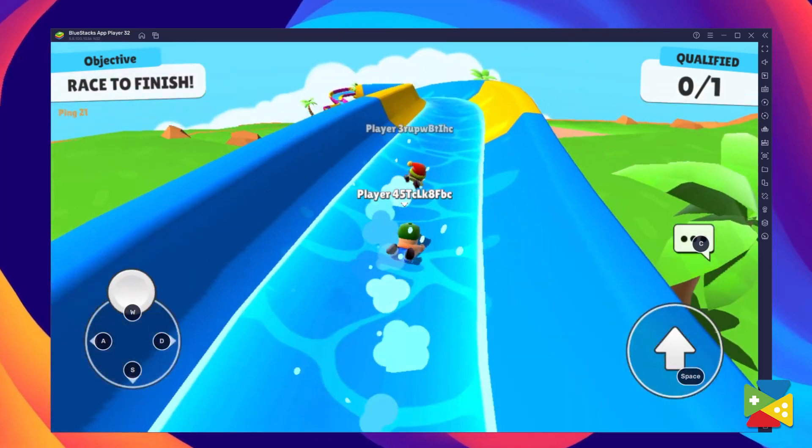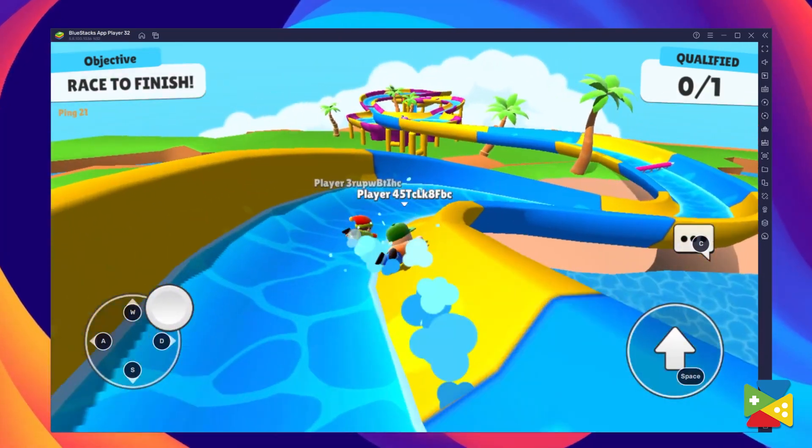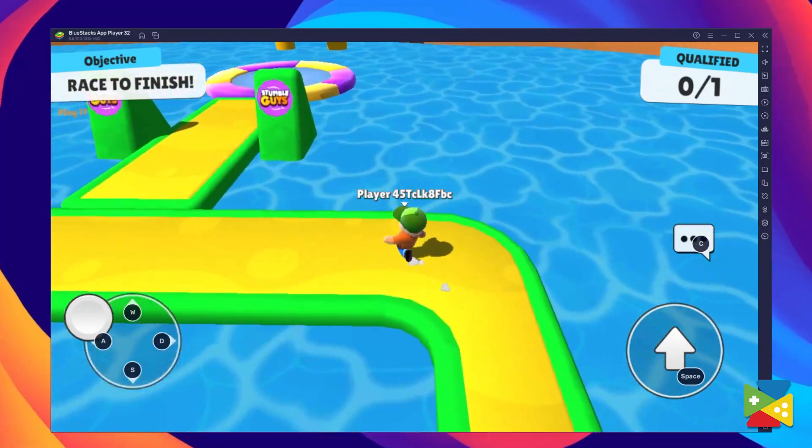StumbleGuys is a massive multiplayer party knockout game having about 32 players contesting online in one run. In today's video we take a look at how to download and install this game on your PC with BlueStacks.